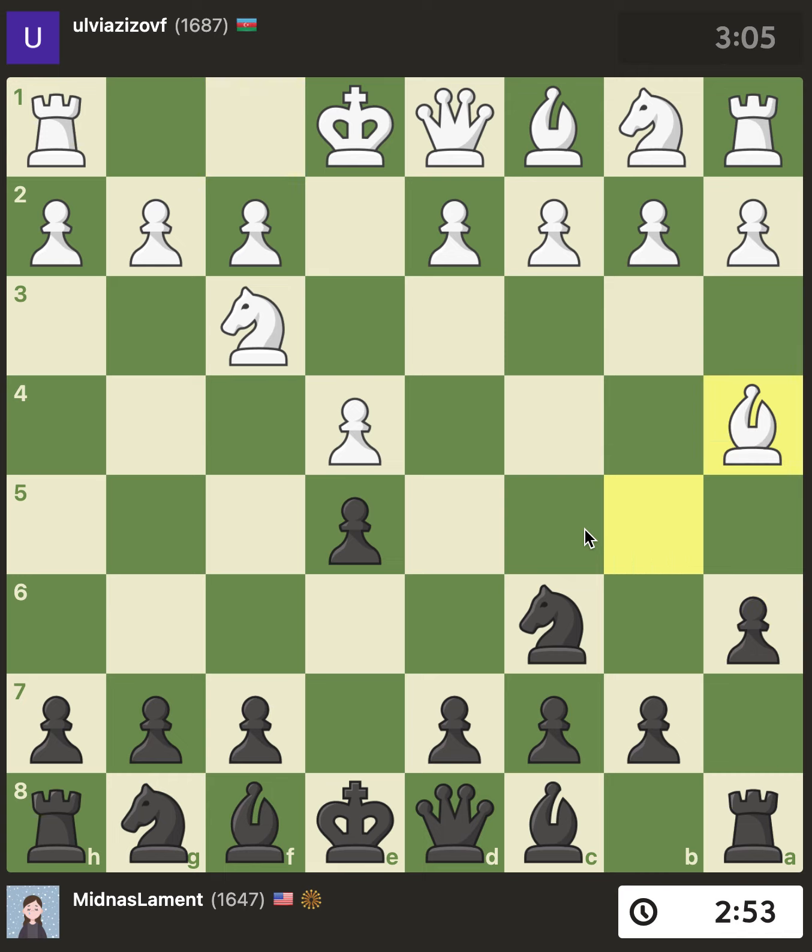In this game he simply retreated the bishop, I went knight to f6, and he played d3. If you're one of my students or a viewer, you know that I'm not a big fan of d3. It's a good move — it's solid — it just doesn't fight for advantage the way other moves do. But it kind of does in a way because you can slow play this as white.